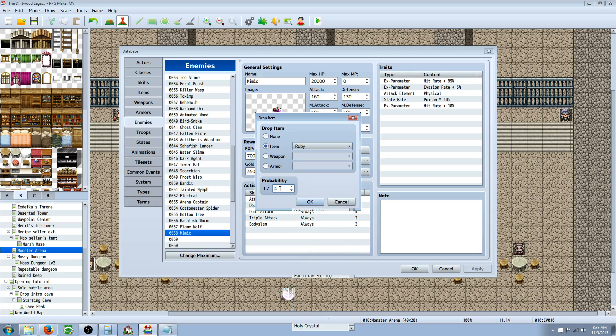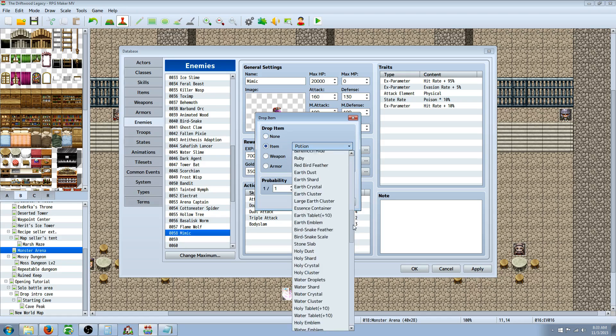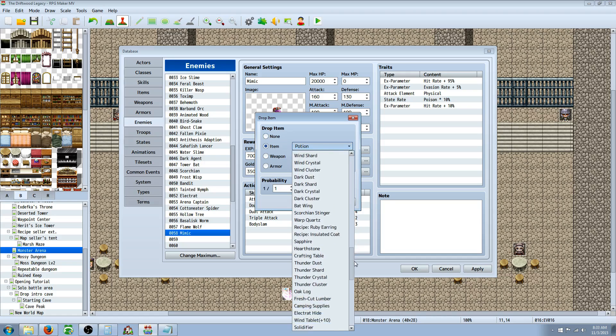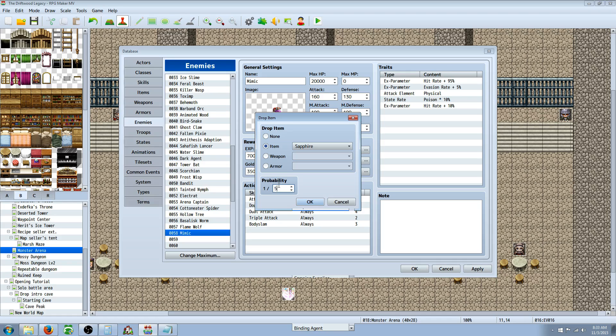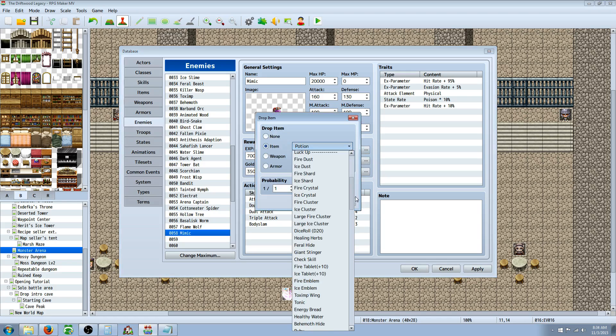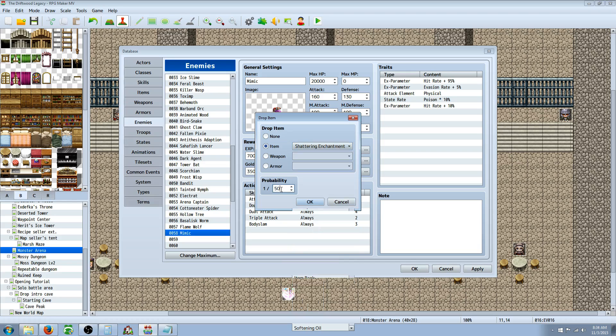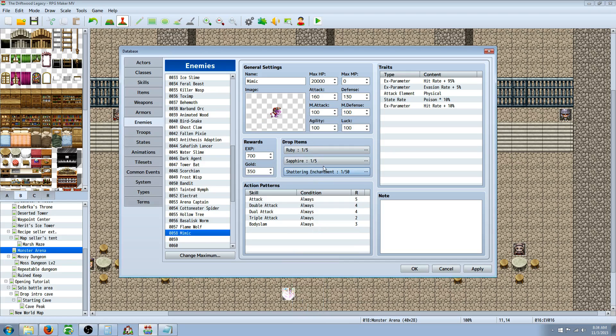We're going to say this thing can drop gems — he's got a good chance of dropping gems. One out of five chance he'll drop a ruby and one out of five he'll drop a sapphire, because these are pretty strong and used in my crafting system to make stronger armor. Then one more rare drop: he's got a 1 out of 50 chance — a 2% chance — to drop a shattering enchantment, which adds 15 attack and 15 magic attack to a weapon or even armor. That's a really strong enchantment.